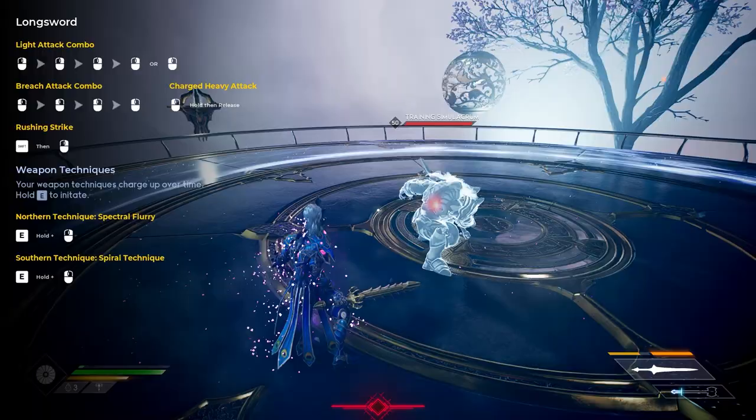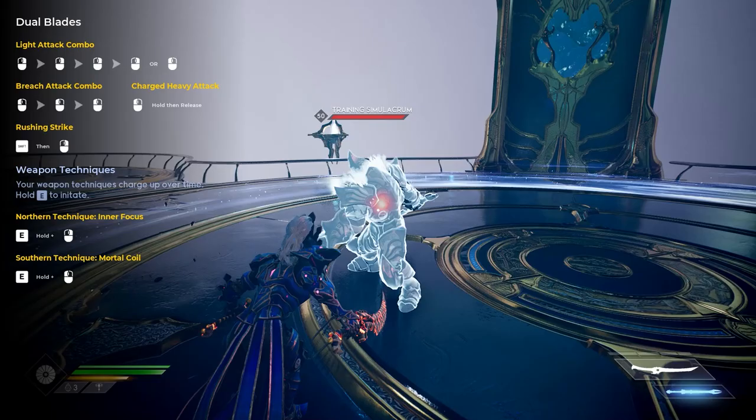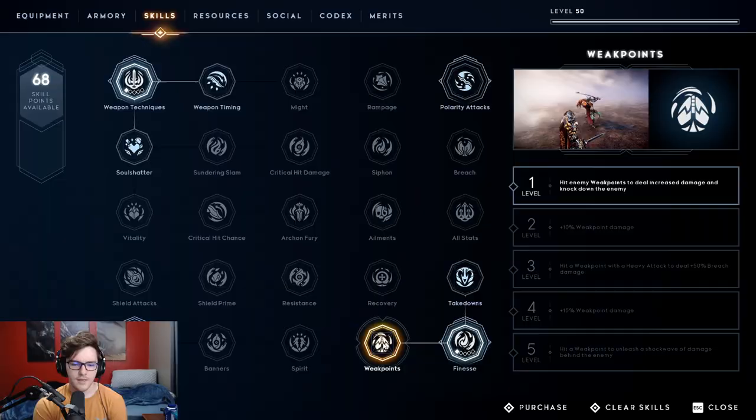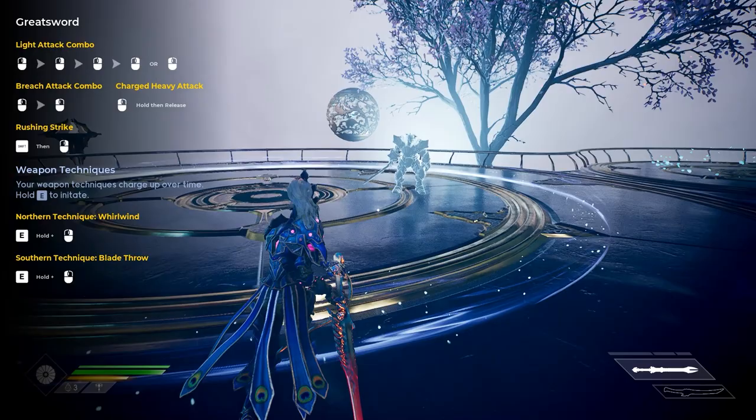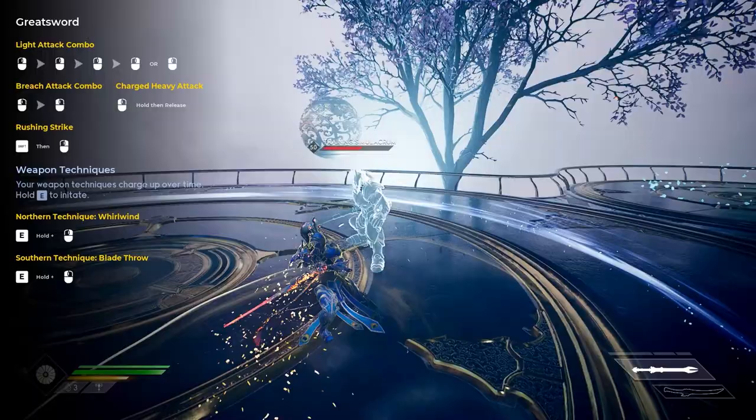Then Weak Points — when you hit an enemy weak point you deal increased damage and knock down the enemy. Weak points are normally a red dot on an enemy when they attack or after they attack. You don't have to dodge to make them appear, some folks think you do but you don't. On some boss fights they're blue. Just place your cursor on it when you attack and most of the time you'll get a yellow indicator. Weak points are used on nearly every single fight, so definitely put a point in there.